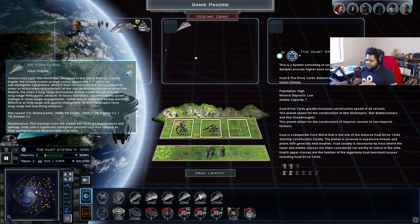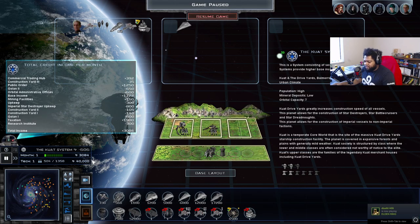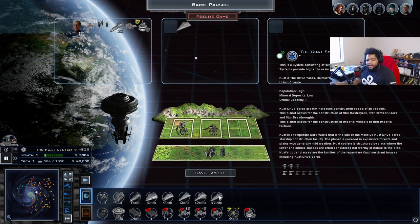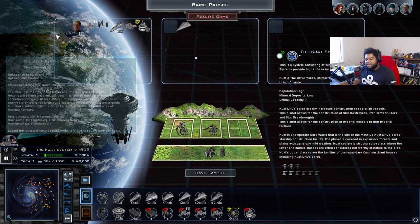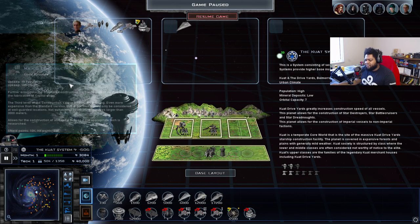They go right into building Victory Cruisers and are immediately baffled as to why they're lacking money and why their weekly income is decreasing steadily. You have to remember — these capital ships, these big vessels, have a maintenance cost that you pay weekly. At first it can be a little jarring, but once you get used to everything, you figure out exactly why that system exists and it gets a little easier to understand over time.